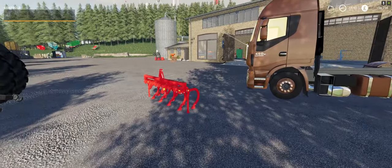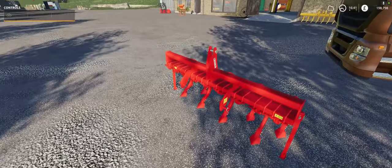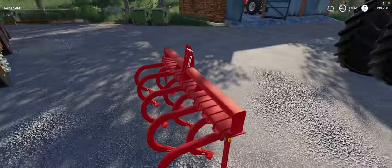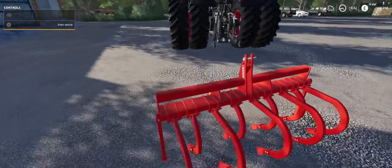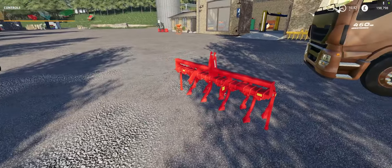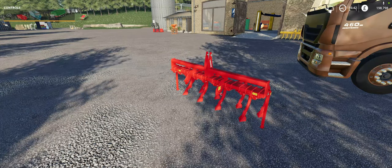Welcome boys and girls, ladies and gentlemen. Look, this is what we've got today — a subsoiler. Some people think it's a plough, some people think it's red. That's what we've got. Ready studio? Right.